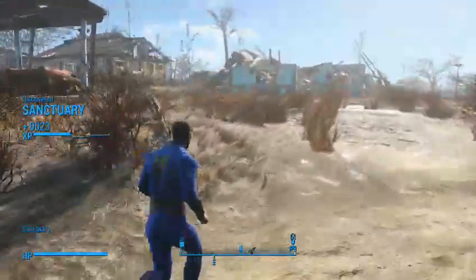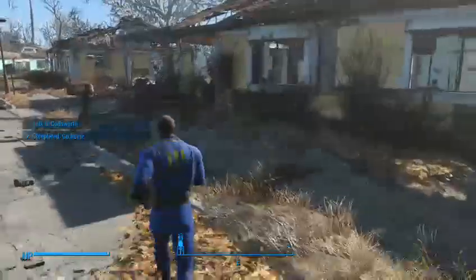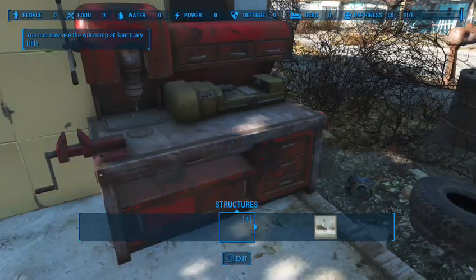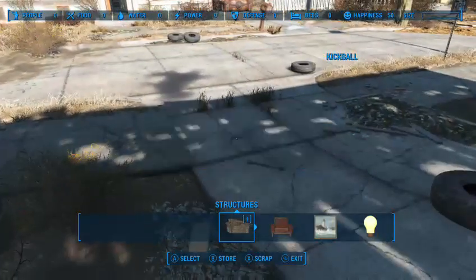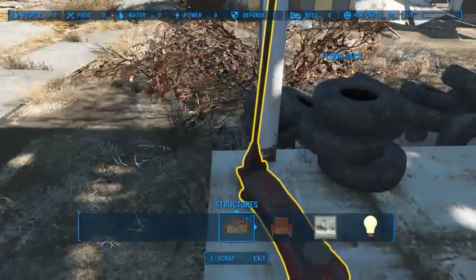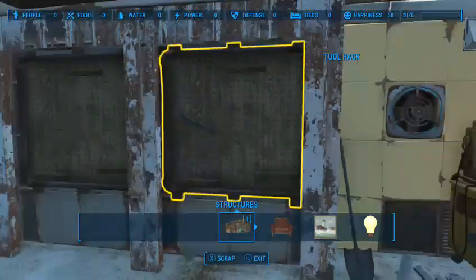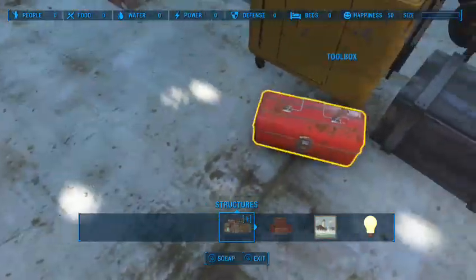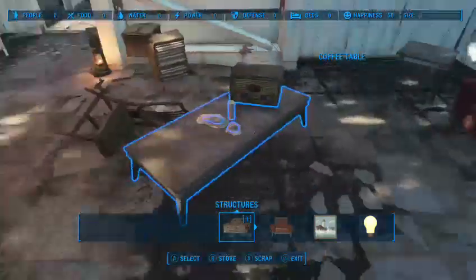I'm going to make this maybe an hour, an hour and a half stream. That's one thing I don't agree with — the linearity of the first beginning area is just straight up annoying. For those who haven't played Fallout, I'm just starting off scrapping things to get some materials before heading out. The first thing I like to do is get this stuff taken care of, then rush over to Lexington and Concord to grab as much gear as possible and save a faction over there.